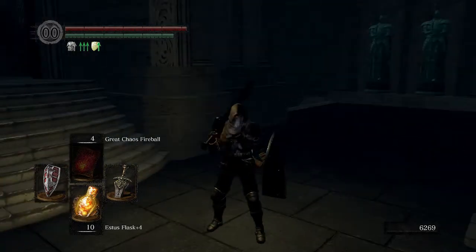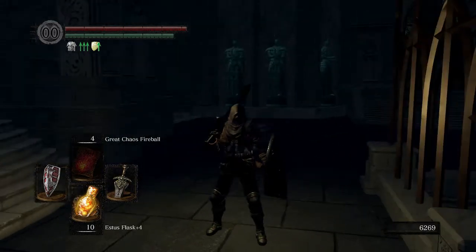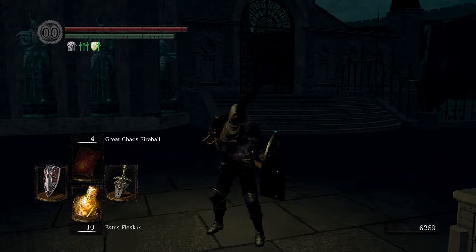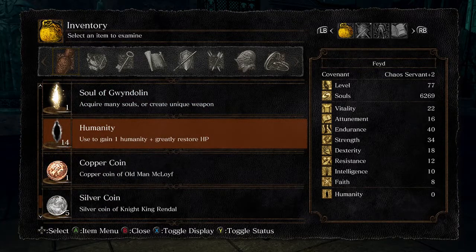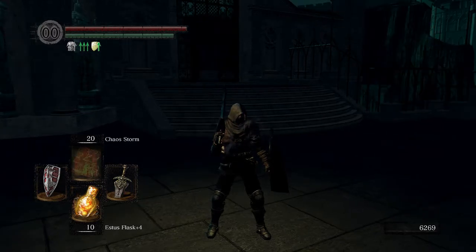At first, though, I tried to do some boss fights in co-op. I fought the Demon Fire Sage a couple of times, but it takes so long to get summoned that I gave up and went to farm the skeletons instead. I got tons of humanity. Right now I have 14, and this is after I already gave over 20 humanity to the Chaos Servant Covenant.